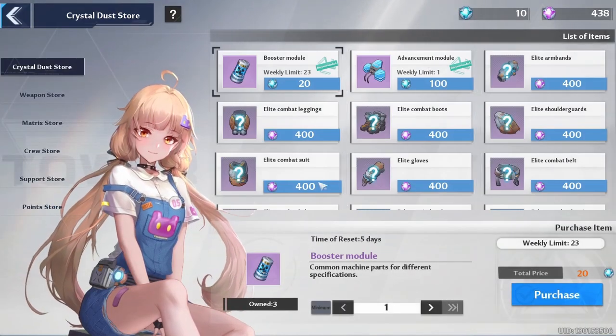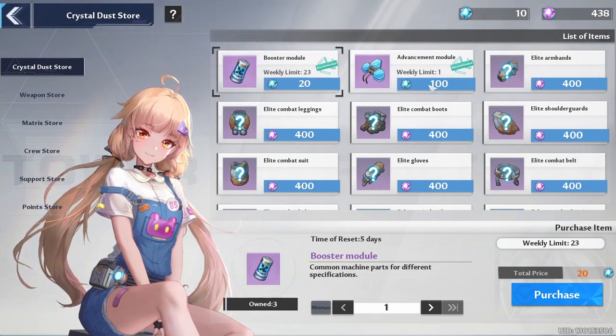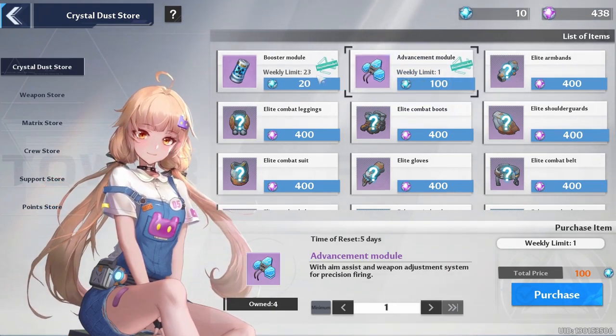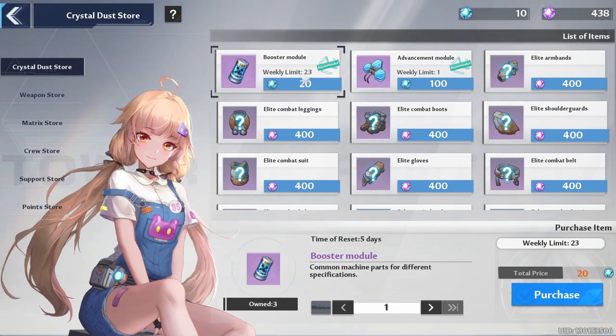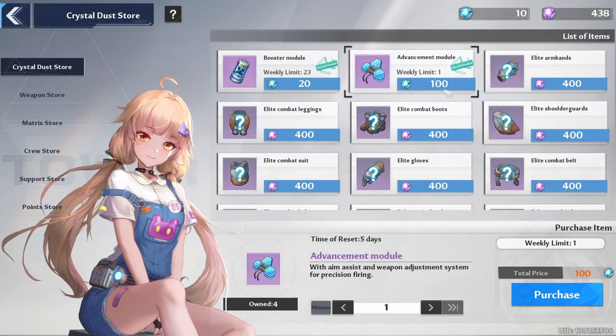Another way is the Crystal Dust Store again, but here we use Blue Energy Crystal Dust. You can buy two of these per week, and the other type — I think around 30 or 40 per week. One costs 20 and the other costs 100 Blue Energy Crystal Dust.